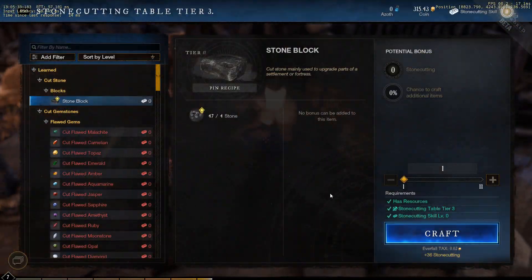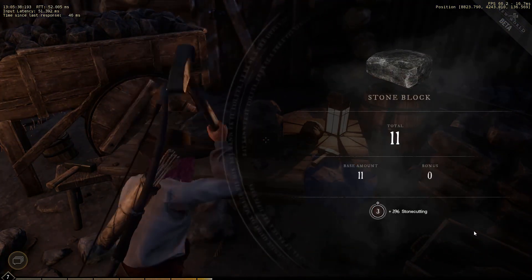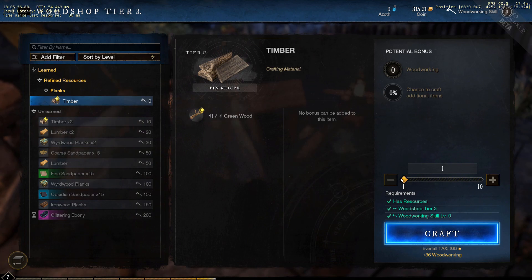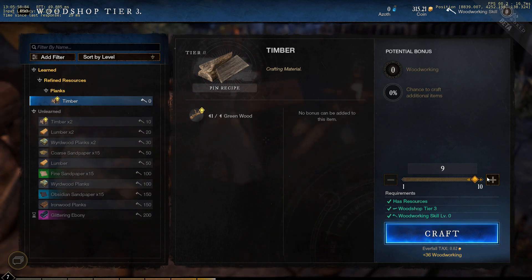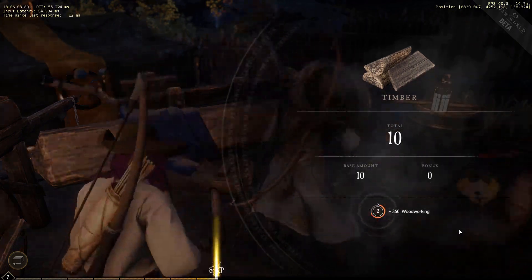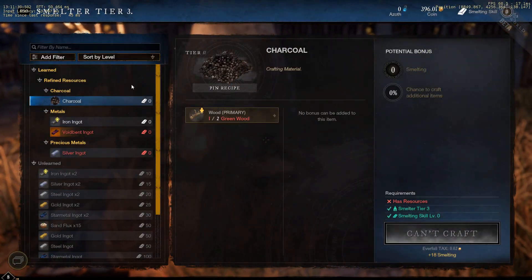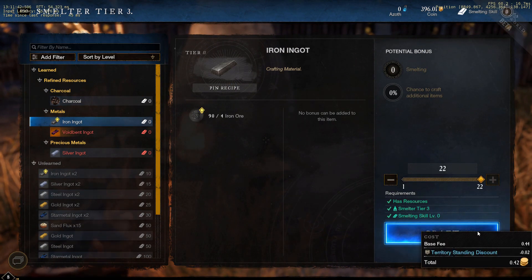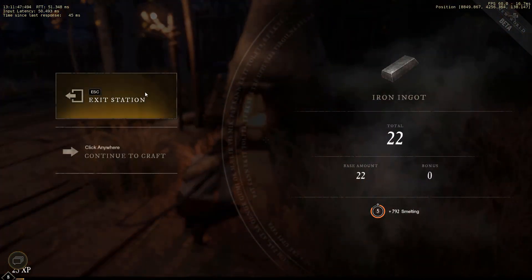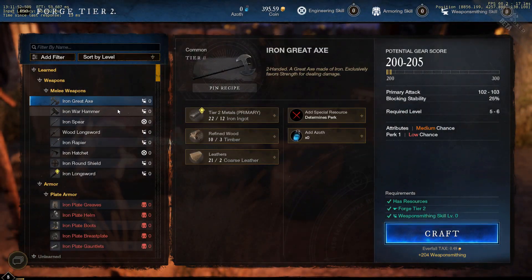Here we've got the stone cutting table where we can turn all our stone into stone blocks to craft things from. There's a wood shop tier three for crafting wood. As more and more people level up, these workstations upgrade as well so you can build more advanced things. Here's a smelter — you chuck your ore in and it spits out ingots. Valheim players will recognize this. Then you head over to the forge to craft gear.